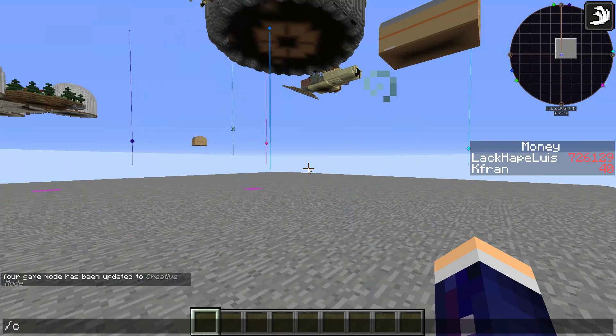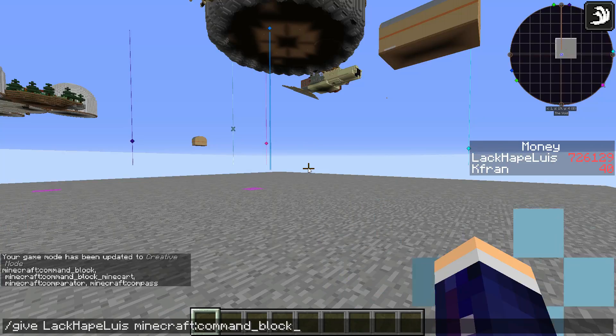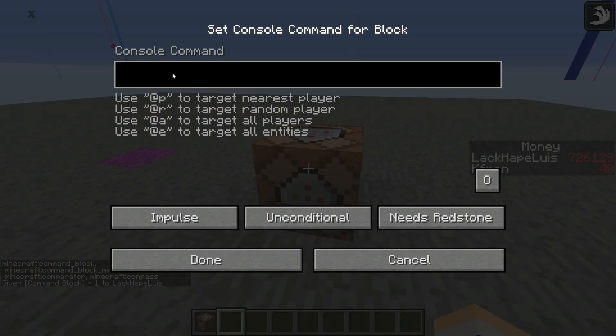The first thing you're going to need is a command block. You just want to do /give, press tab, then type minecraft and tab again — it'll say command block and give it to you.